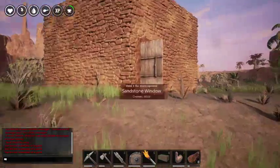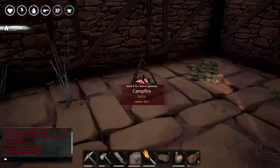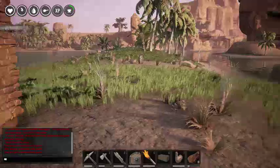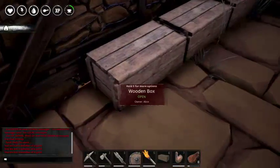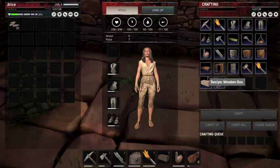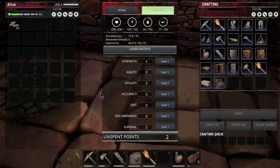So we had a pretty fail episode last time. Did some resource gathering afterwards to try to recover all the stuff we lost. Ended up making another box so I had some more room. Did get a level though between those fights and the resource gathering.